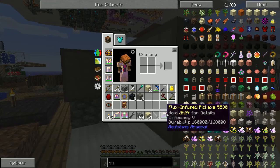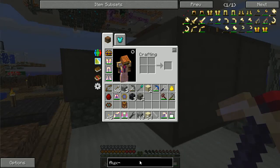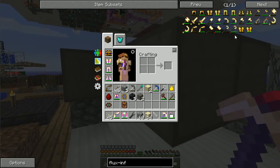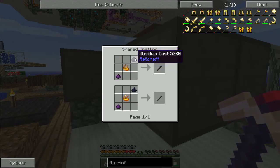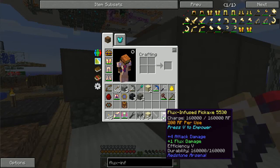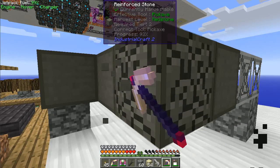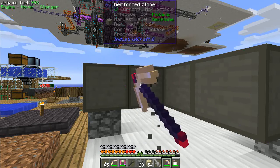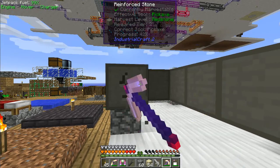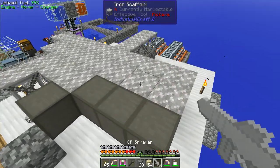I just want to demo the flux infused pickaxe quickly — it's a pretty easy pickaxe to make. It's just a couple pieces of flux electrum ingot plus a flux infused rod, which is crystals and a thaumium rod, really easy to make. I put Efficiency V on it, and with the flux upgrade, hitting the V key gives a little extra RF-powered boost. I'm going to be able to rip right through this reinforced stone.